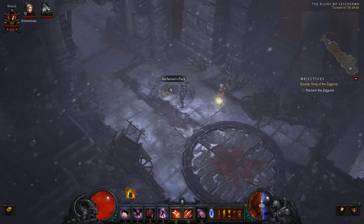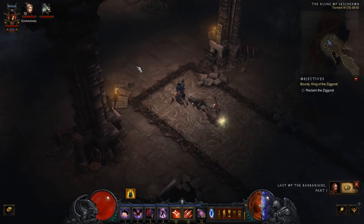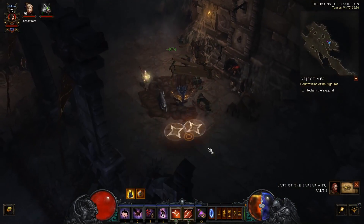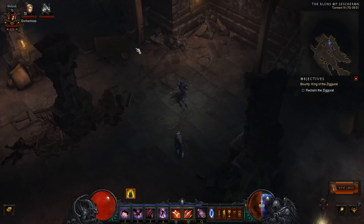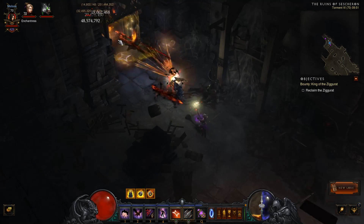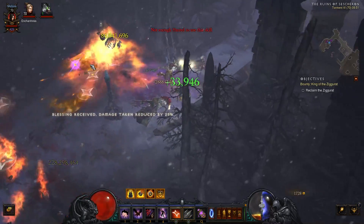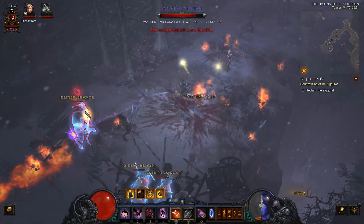Ruins of Sescharon was apparently planned to originally be part of the Reaper of Souls expansion, but ended up being cut at the last minute, so it never became available in the expansion. It's a really cool-looking area — basically one of two areas that's been added to the game exclusive to Adventure Mode. The other one being the Catacombs or whatever it's called, which you only ever see when you're in a Rift. So this is the second major area that's been added since Reaper of Souls.